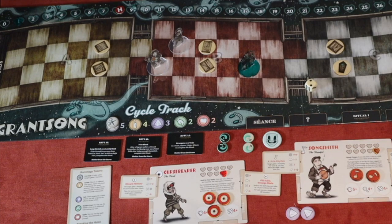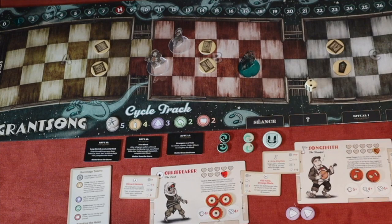I had one more action to use — a second rummage. I draw another iron nail. Now it's the haint's turn again.